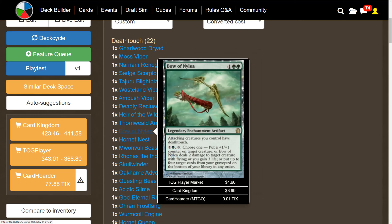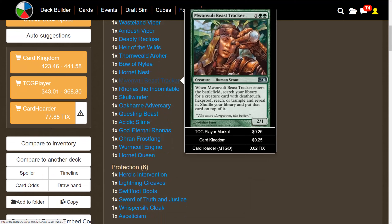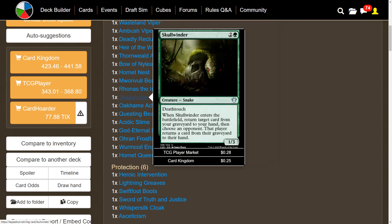Moving into two-mana death touch creatures: Deadly Recluse has reach, making it a great blocker. Heir of the Wilds is another two-mana death touch creature. Thornweald Archer also has reach and death touch. Bow of Nylea isn't a creature but gives attacking creatures death touch. Hornet Nest, when dealt damage, creates that many 1/1 green insect tokens with flying and death touch — a fantastic blocker. Selvala, Heart of the Wilds can tutor up a death touch creature for us.